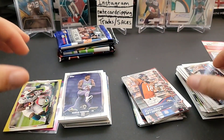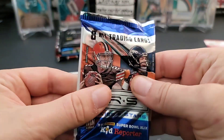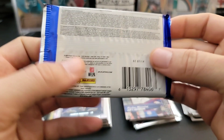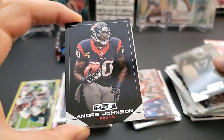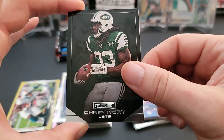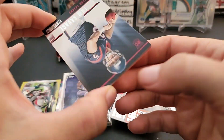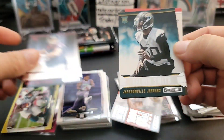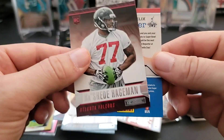Here's the giant wrapper - 2014 Rookies and Stars. Denarius Moore, Andre Johnson, Chris Ivory, Jimmy Graham Pro Bowl insert, Tom Savage rookie, Telvin Smith rookie, Stefan Tuit, and Rasheed Hegeman.